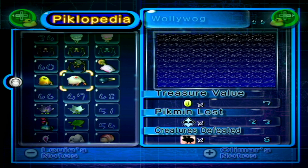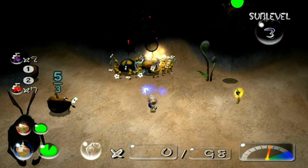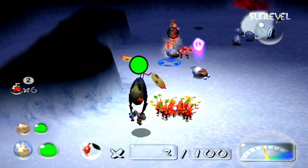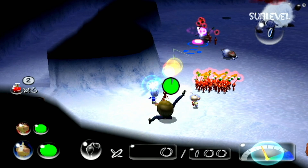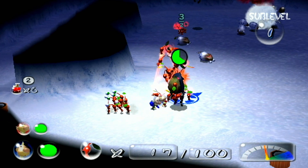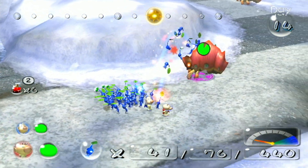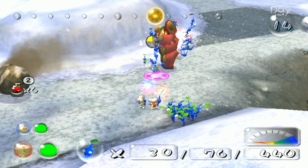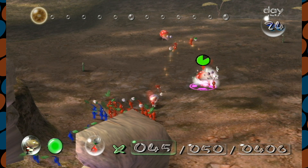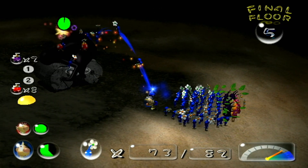Pikmin 2 introduces a lot of new enemies to the roster. Some of them are cool, some are tough, and some are just annoying. The swooping snitchbug isn't the only flying nuisance anymore — Pikmin 2 introduces the bumbling snitchbug, which targets captains, picking one up and eventually throwing them to the ground. You'll face all kinds of foes that require different strategies, including some that unleash projectiles, various types of bulborbs, and enemies that utilize elemental attacks. The new enemies, along with the new hazards, make the different Pikmin types more useful — in the first game I found myself using red Pikmin most of the time, but Pikmin 2 gives you many more reasons to use all types, adding more strategy to the gameplay.